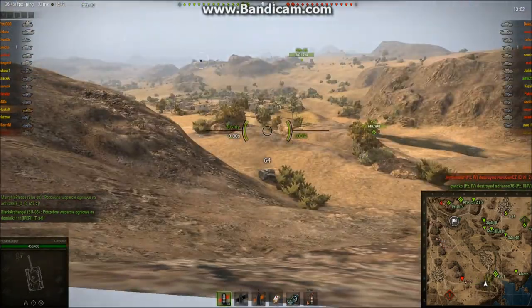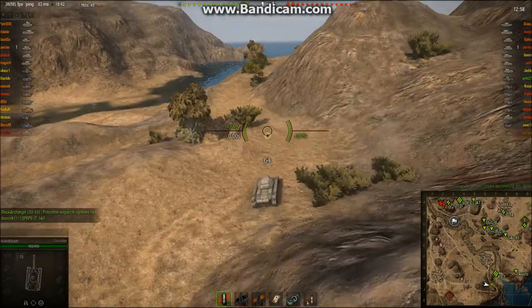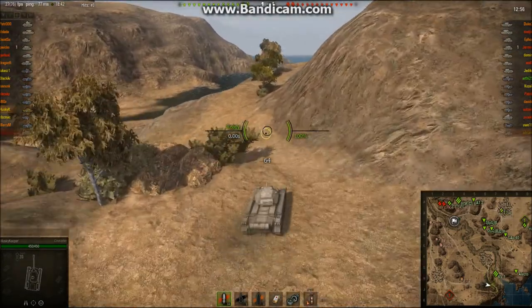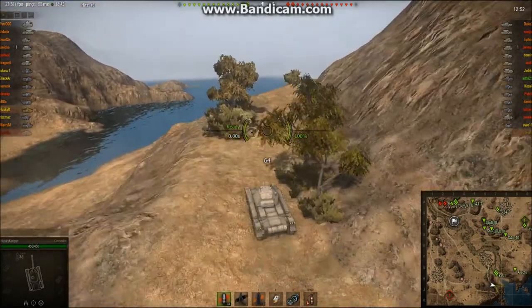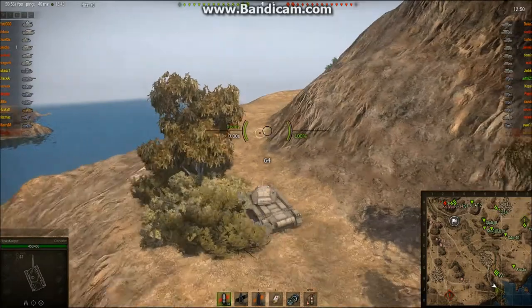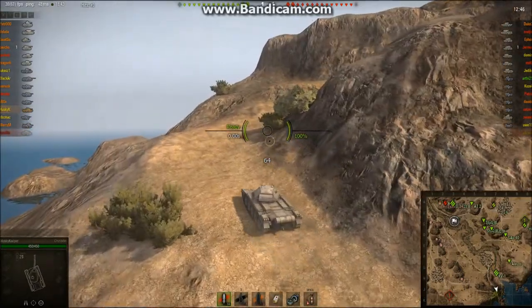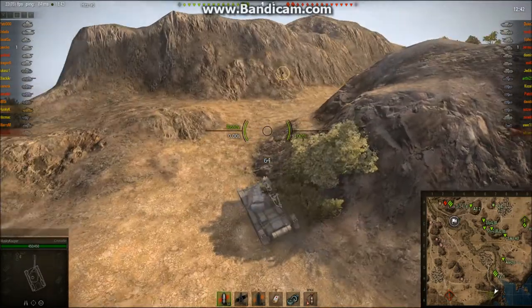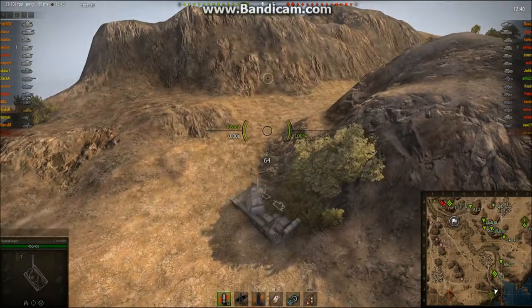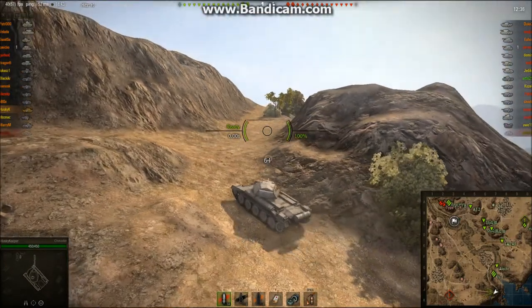It's nothing Husky's doing wrong. It's the fact that at this tier this map is a kilometre across, so you're going to have issues getting support. Bear that in mind when you're going up this side in a lower tier game. Higher tiers it's great because they've usually got decent view range. So he's alone up here. He's got a KV-1 nearby, and the Electo has finally realised — the Electo would have seen that tank come up on his map because he's in radio range of the Crusader.